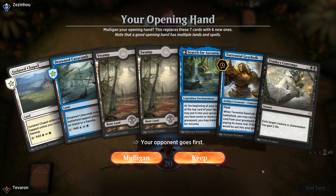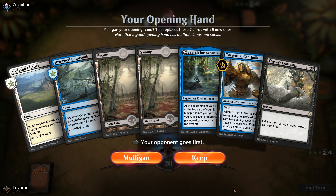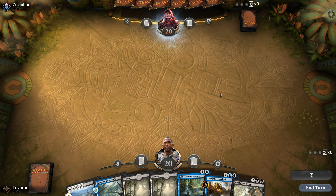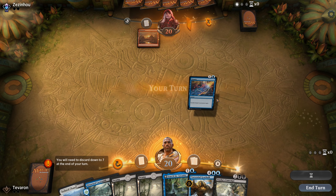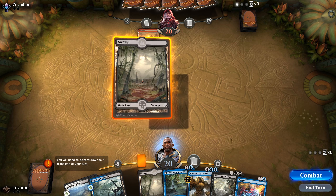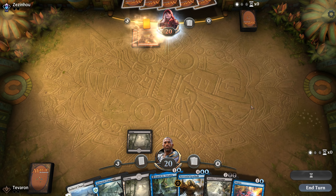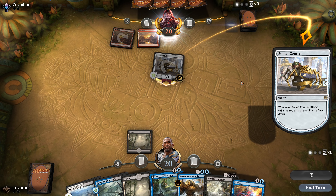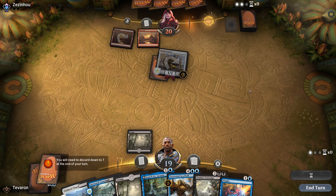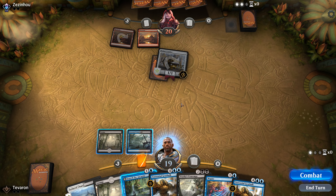We don't have any really early removal here, but we do have a Search for Azcanta, which can help us smooth out our draws for the rest of the game. In the dark, I think this is keepable — we have no idea what the opponent's playing. They choose to mulligan down to six and they keep. Looks like they are red of some ilk. We're probably just going to drop Search for Azcanta next turn unless we draw removal.